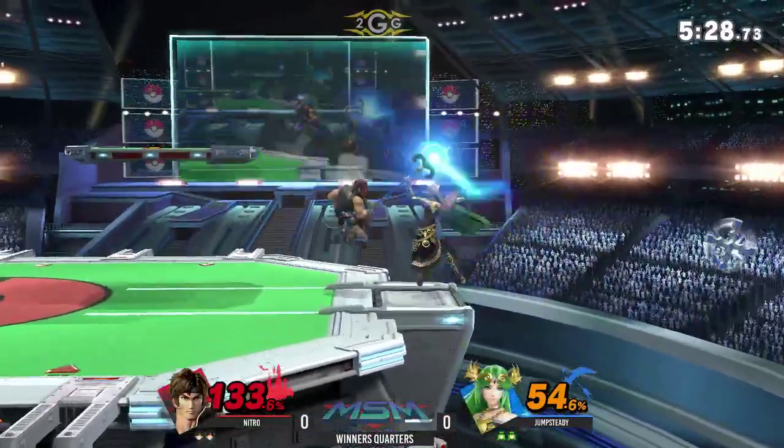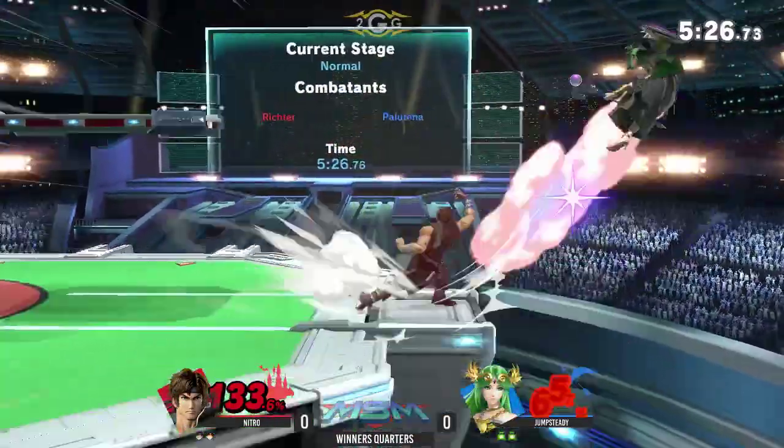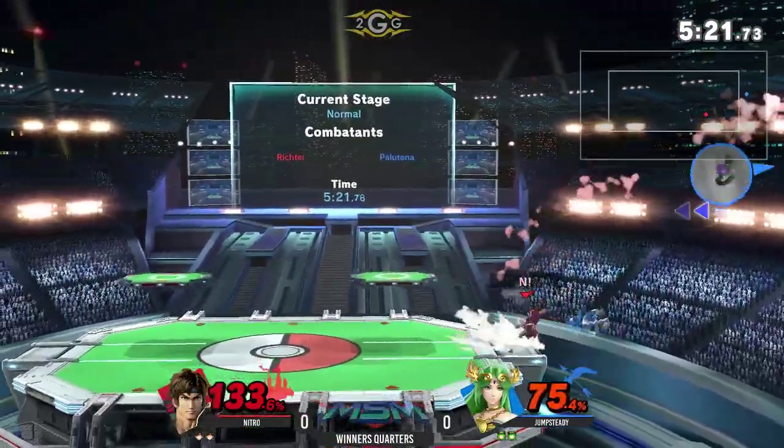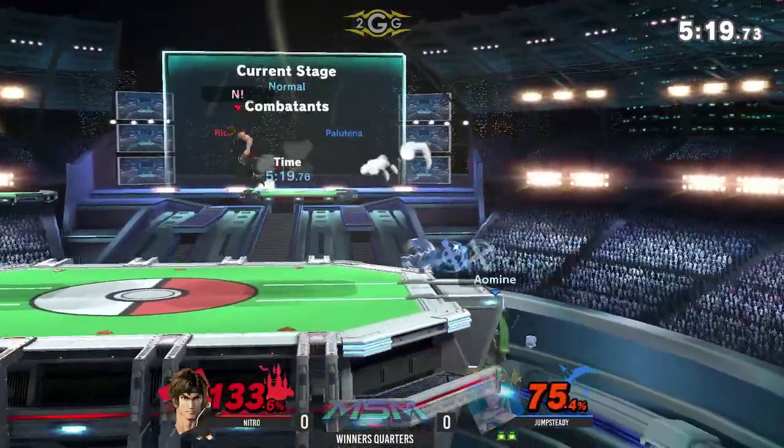I like it, Nitro — walks up, slow forward tilt, doesn't want to do too much. Back throw here. I've been looking at a little bit of a highway robbery here, because so far Jumpsteady was the one in control, but Nitro slowly turned things around.